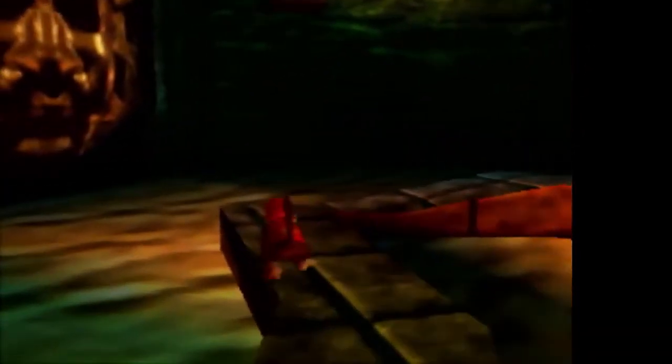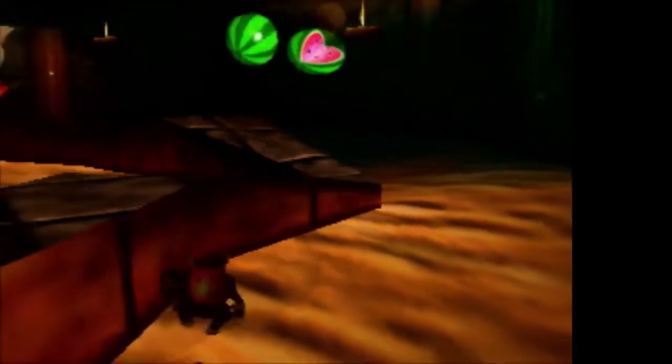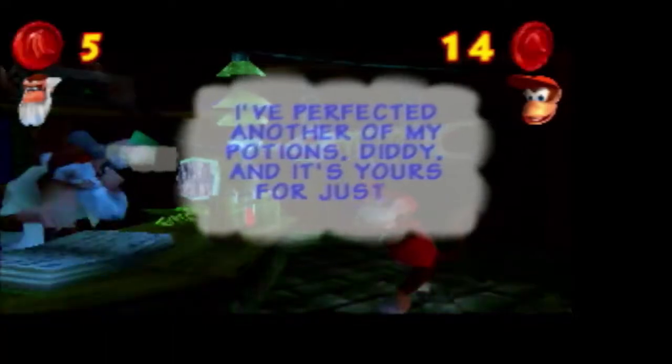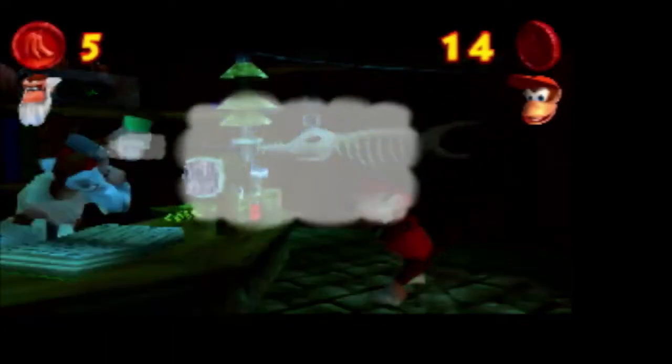That happens a couple of times in the game where the lighting makes the color look different — this looks terrible. Also I learned just there that there's a double jump thing, like in Mario 64, if you jump when you land again you get a little double flip jump. Cranky's Lab — okay, I read that wrong. So he's got more potions now that we're in the second world. Let's get a potion for Diddy Kong.